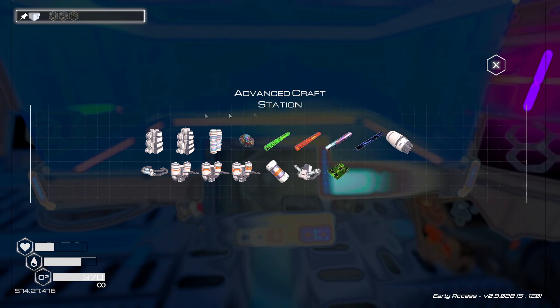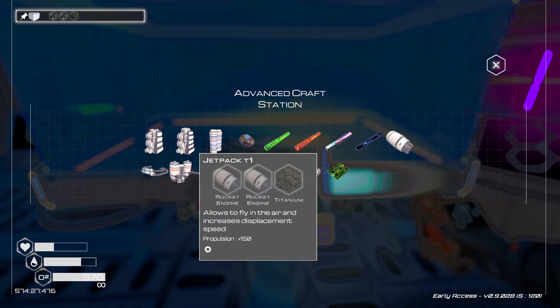You can make the jetpack at the Advanced Crafting Station. You can see here, there's a bunch of different tiers for them.